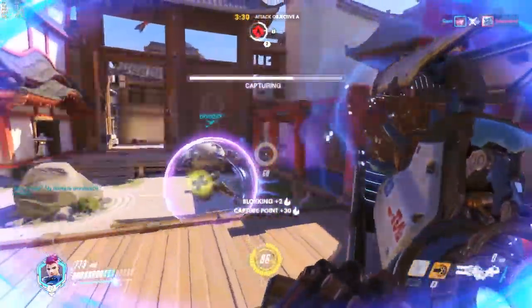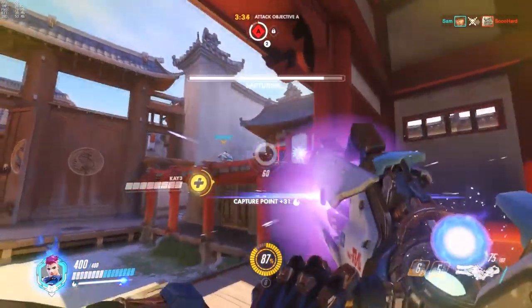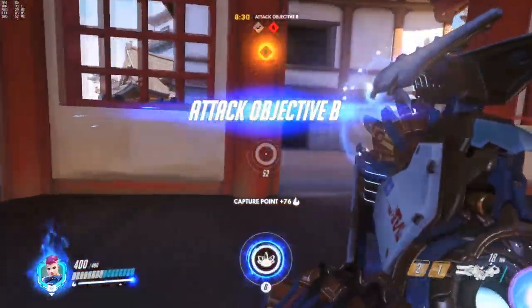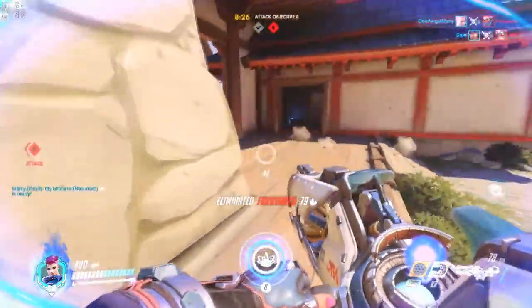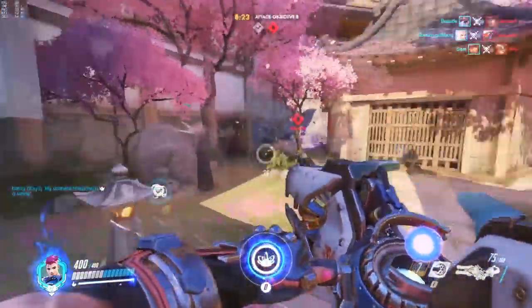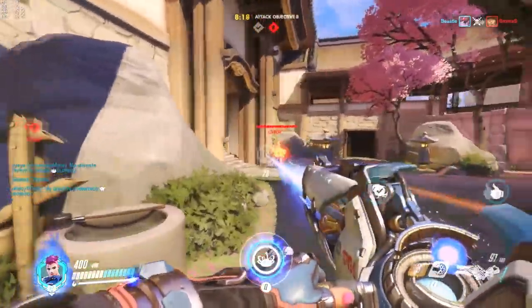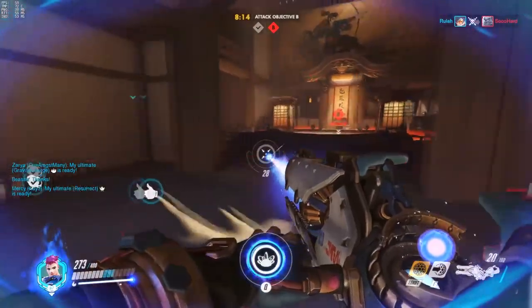If you've got a team that wants to spread out — Tracer, Pharah, Mercy, Reaper, and the like — Zarya is an excellent pick. Think of a battle with lots of flanking heroes as many little flashpoints of high damage. By placing shields smoothly as those flashpoints arise, you can tip the balance for your team. You can also hold your own, somewhat unlike a Reinhardt or Winston, blocking a choke and protecting a point, making you effective enough at stalling that your spread-out team can group up if the point is being contested.